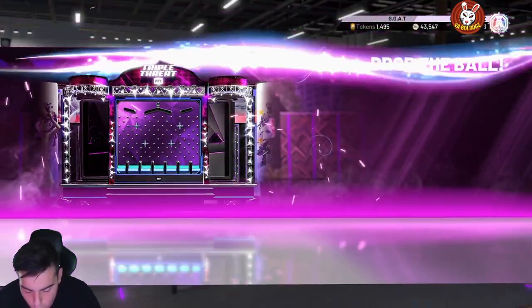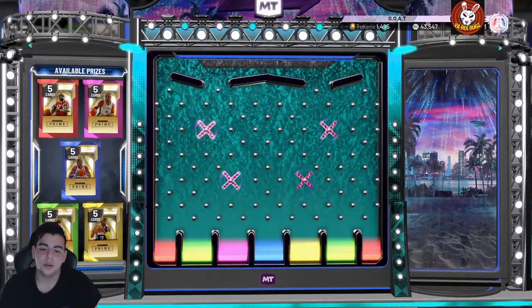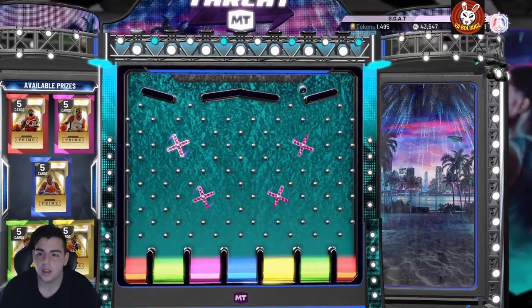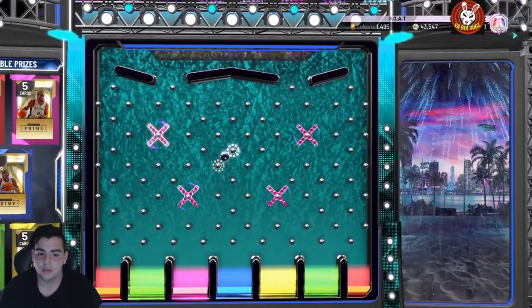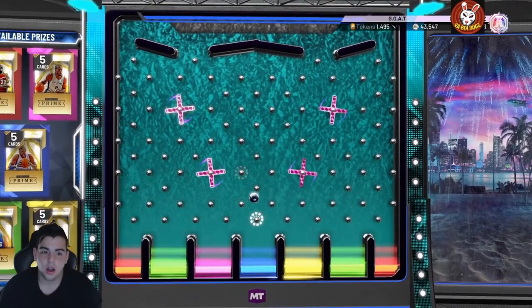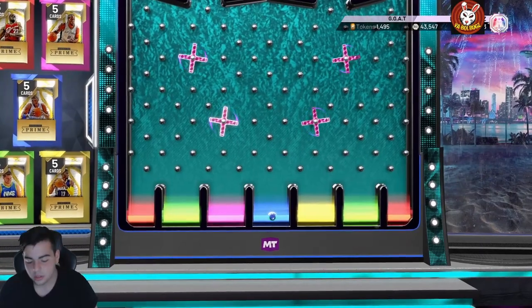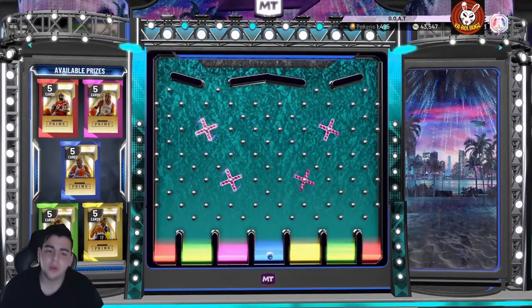We're probably just gonna get the Amethyst on the Bobo code. This HTB code is pretty solid — I would recommend going for the LeBron one all the way to the right. I just don't want Luka Doncic — I'll take a Kawhi. And yeah, we get the Lamar Odom one, so that's the worst one possible.